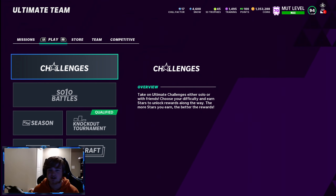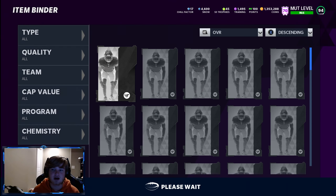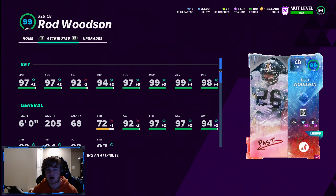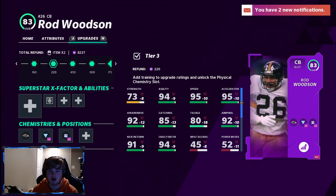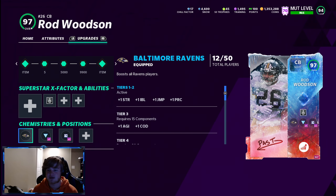Solo challenges are huge. A lot of people don't understand how chemistries work. To go to chemistries, click on whatever card you want, go to Upgrades, then go down to Chemistries and Positions. To unlock this you'll either power up your card or just pay the small five training cost if you don't power them up.